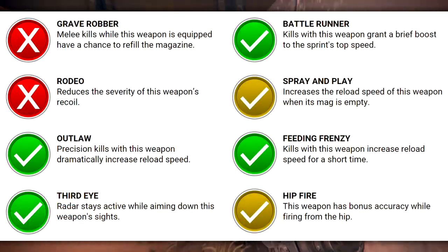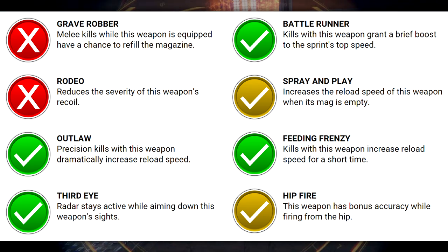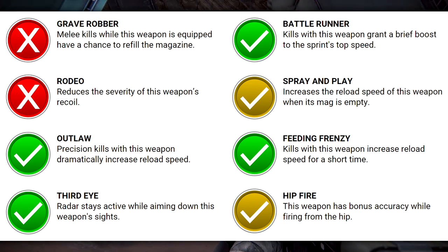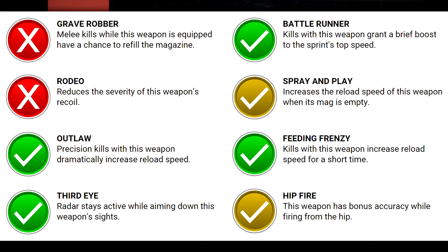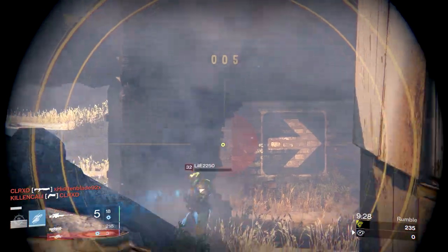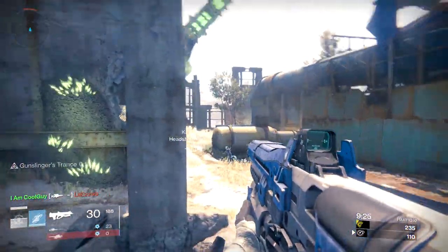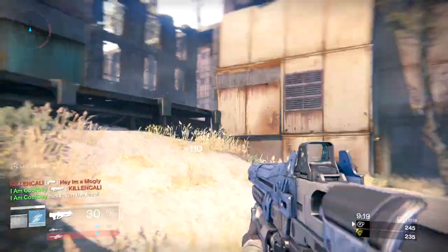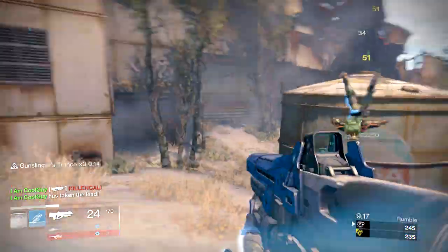In perk column one, half of them I don't find much value in. Grave Robber — melee kills with this weapon equipped have a chance to refill the magazine — I would stay clear from it, it's best suited for things like a shotgun. Hip Fire gives bonus accuracy when firing from the hip, but you're going to be keeping engagements at longer range so it's not as beneficial. Rodeo reduces recoil severity, but there are better perk options in this column. Spray and Play increases reload speed when empty, but with a starting mag of 30, you won't find yourself at the end too often.